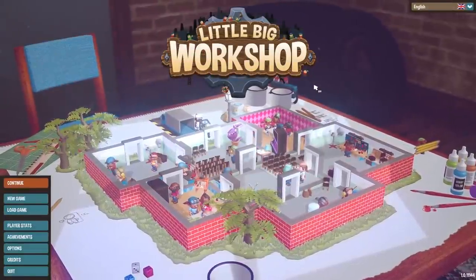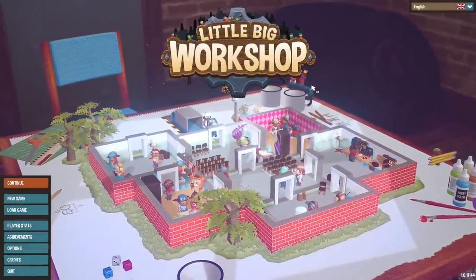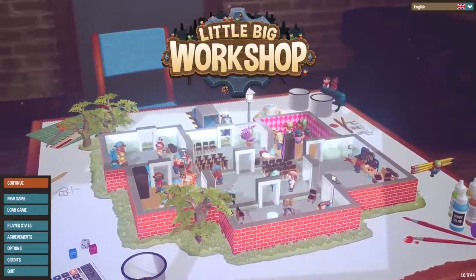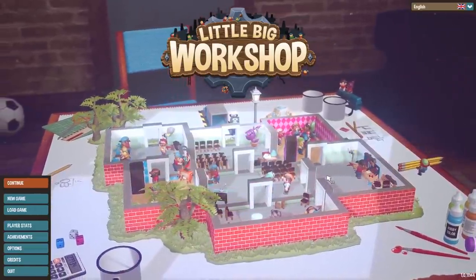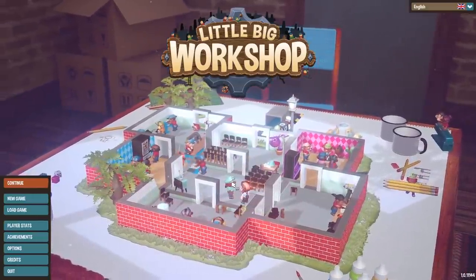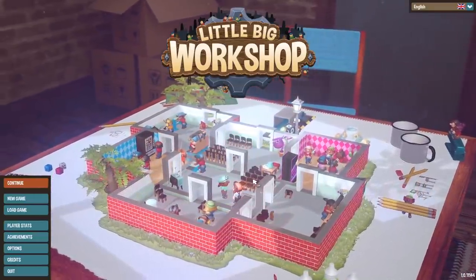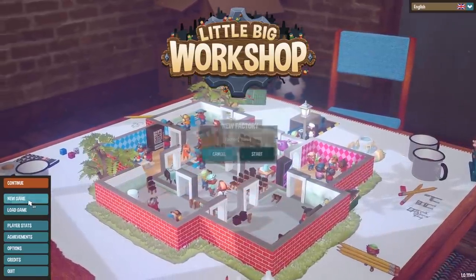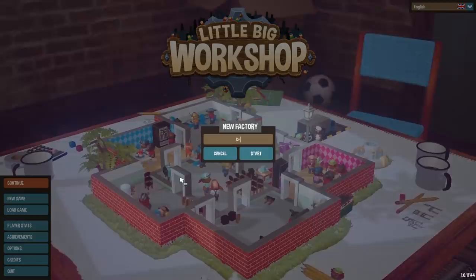How's it going guys? Dre here and welcome to Little Big Workshop. Today we are going to enslave the very rare ant people on our tabletop to make toys for us. This is a new assembly line tycoon game where you actually have to design the toys and you try to dominate the market and earn as much money as possible. That's at least what I'm going to do.